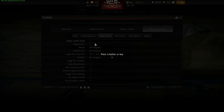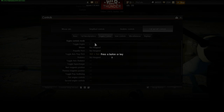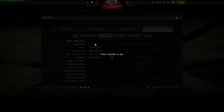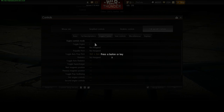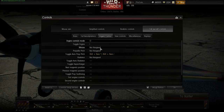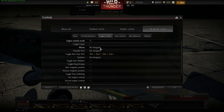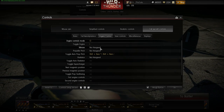So Y is toggle engine, and O is engine controls mode. Okay, so the first thing in manual control is mixture.